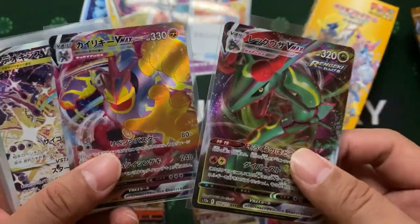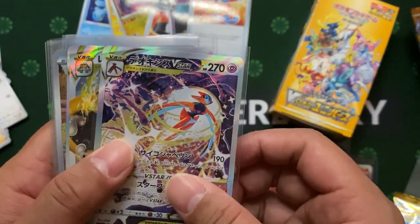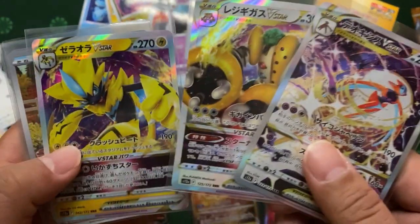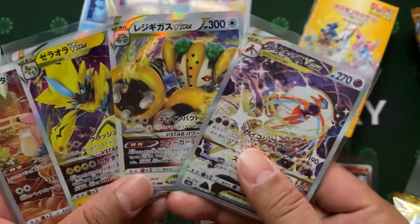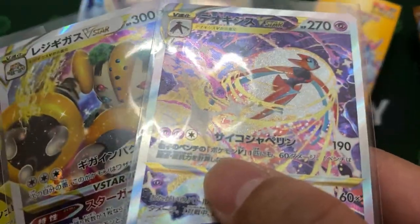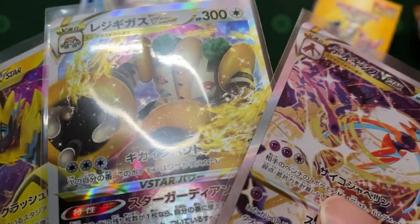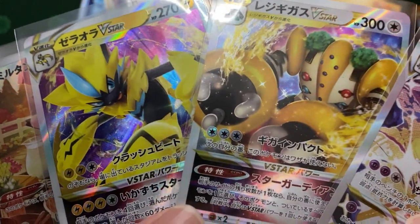These are the two hits we get from our booster box. And the V-Stars — we hit three of these characters. Super cool. Very nicely textured — even this has a textured holo finish. They kind of make the product super cool.